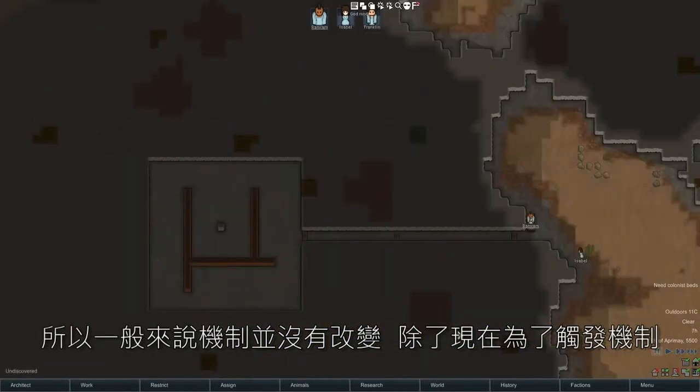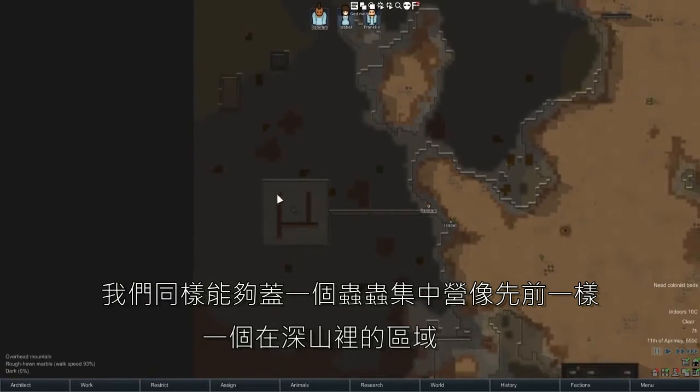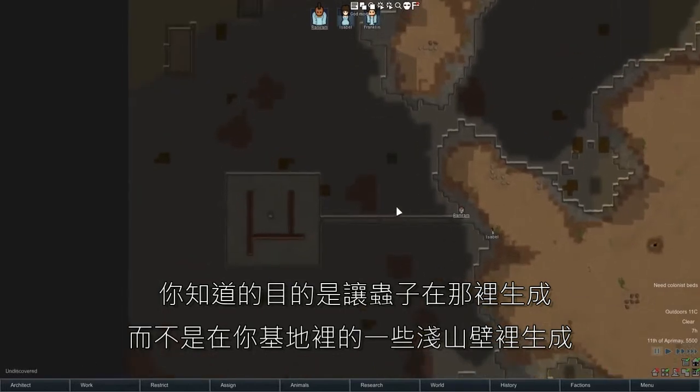So in general, the mechanics have not changed with the exception that now, in order to get a spawn in an area, it has to be within that 30-tile radius of something you have built. So we can still create a honey trap like we did before — an area that's deep inside a mountain, aimed to get insects to spawn there instead of in your more shallow, carved-into-the-mountain part of your base.